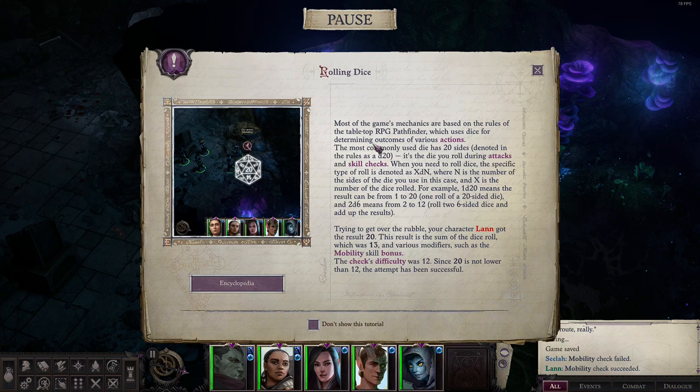Trying to get over the rubble, your character Lan got the result 20. This result is the sum of the dice roll — which was 13 — and various modifiers such as the mobility skill bonus. The check's difficulty was 12. Since 20 is not lower than 12, the attempt has been successful.